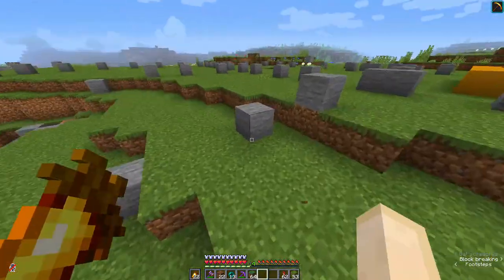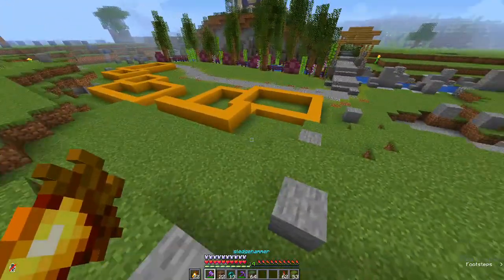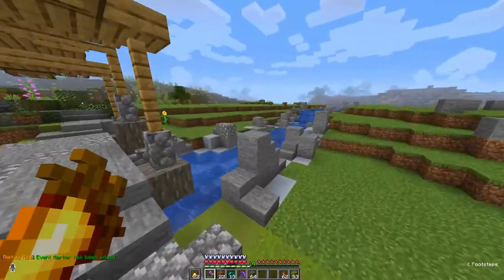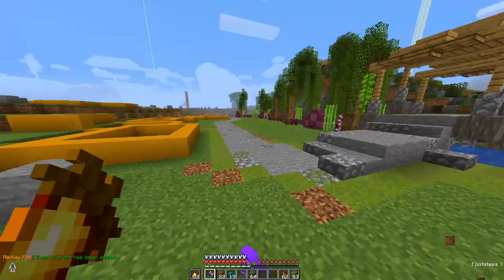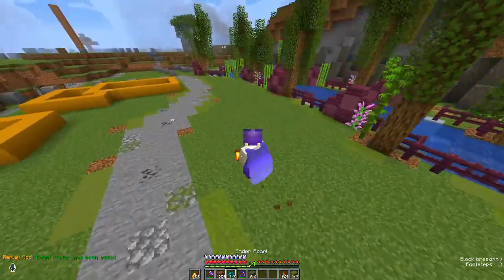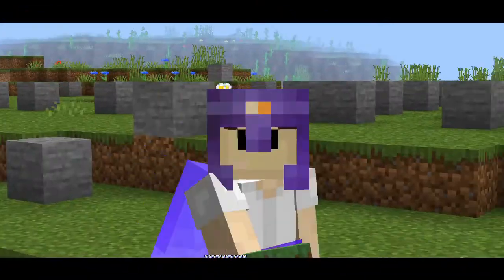I'm probably going to work on the paths here and maybe even start adding the townhouses in this episode, but definitely try and get some proper pathwork done. I feel like that would be a good way to start because you've got to start somewhere. There are also going to be a few houses around here — it's not just going to look like this. So let's get some paths down.